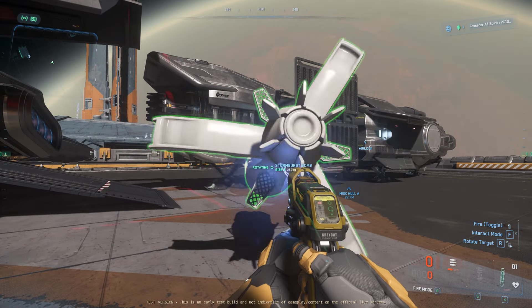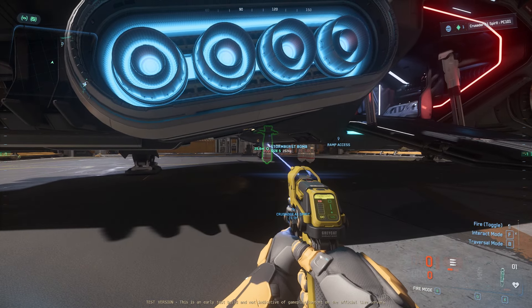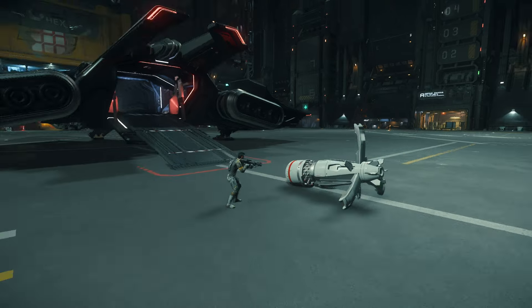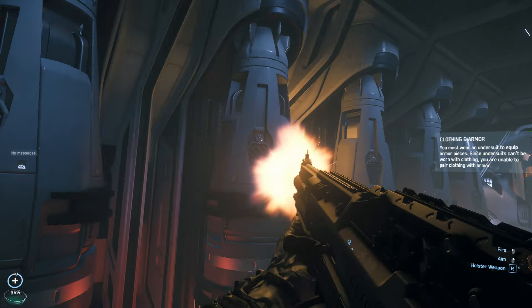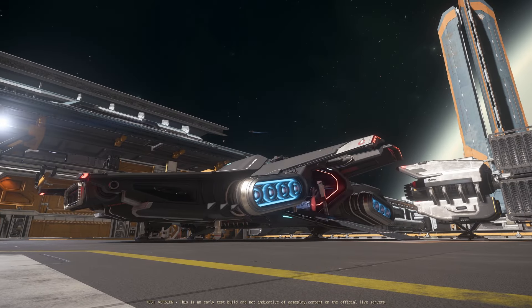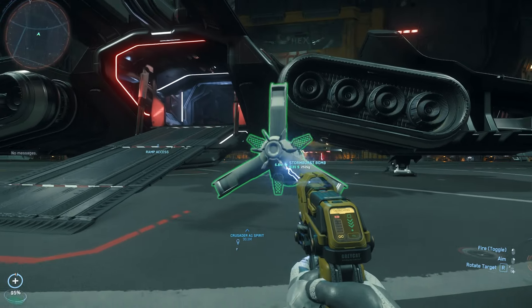There's some stuff you need to know about bombs in Star Citizen — they can have four states. First, you've just brought one up in a freight elevator; they won't do anything, you can shoot them and they will do the explosion effects but they don't do any damage. Then you have them currently loaded on a ship, ready for deployment. Then you have deployed and activated but not armed. And then you have armed.